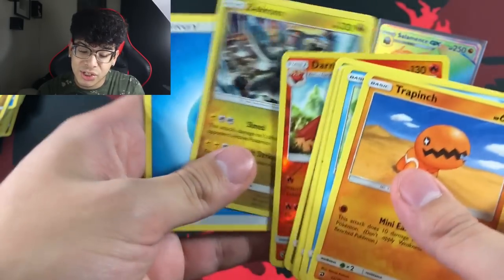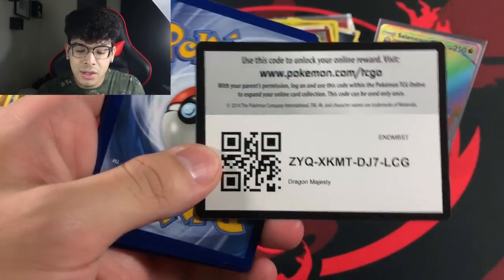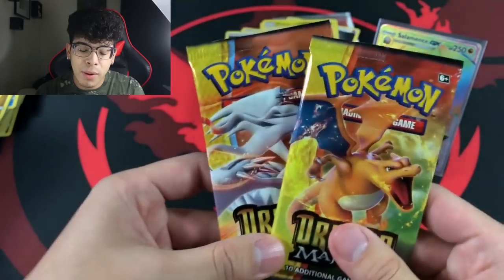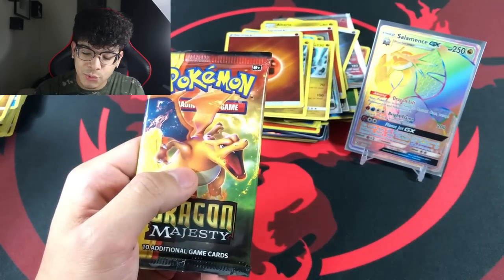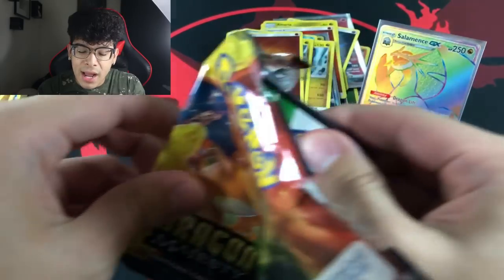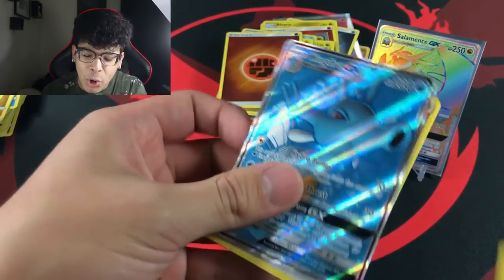Second Dragonite pack code as we get a Zekrom — told you there is going to be nothing in these Dragonite packs, it's all going to be in the Reshiram or Charizard packs. Here is the final Dragonite pack — as I said, there is nothing in those packs. We still have our lucky packs — the Salamence is going to bless this Reshiram pack. Maybe this Charizard pack has a banger too. If at least one of these packs has a banger, I will be a happy Pokemon trainer.